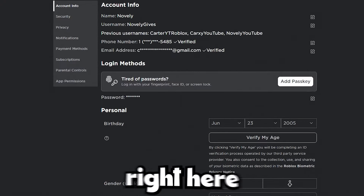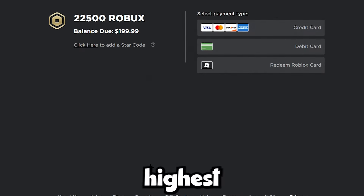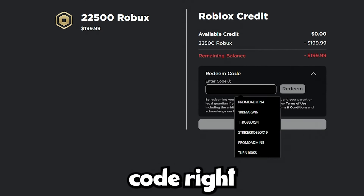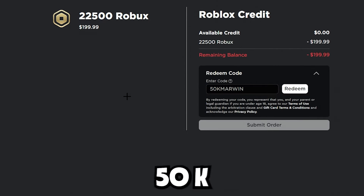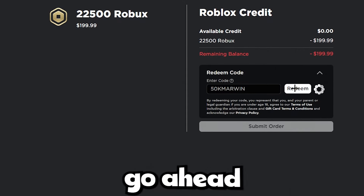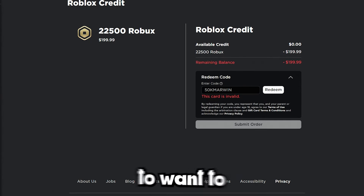Now go to the Robux section. It's going to say 'Buy Robux' and show you all the different amounts. Click on the highest amount of Robux, then click on 'Redeem Robux Card,' and type in the code: 50k marwin. Click Redeem — it's going to say the card is invalid, but click Redeem five times. That's four, and five.